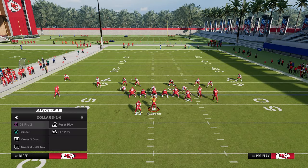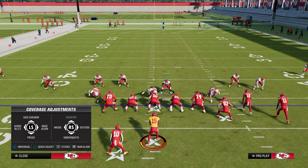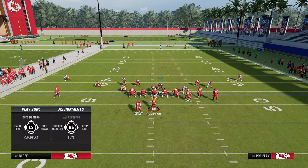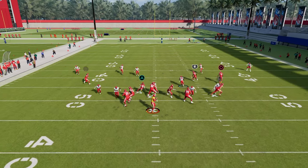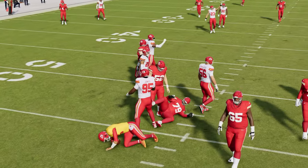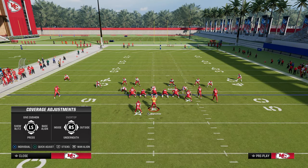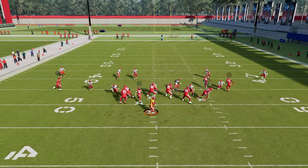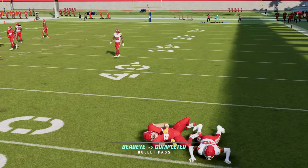All you're doing is auditioning to DB Fire 2, and based on the situation, I would pretty much always like to shade underneath. If it's first down or second down, I'll recloud my outside corners — that's pretty much the adjustments you have to make. This will literally win you 99% of your head-to-head games. And if you want to be a little more aggressive, audible to DB Fire 2 and shade underneath — that's going to be it. Now they're not going to be able to throw the quick flat to the tight end, which is why this defense is as good as it is.